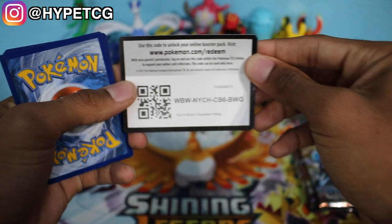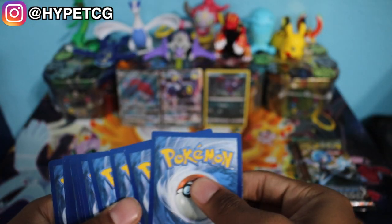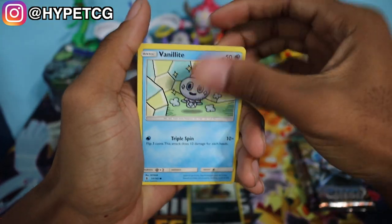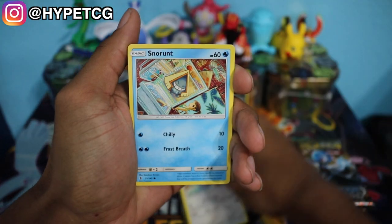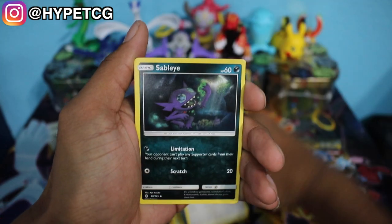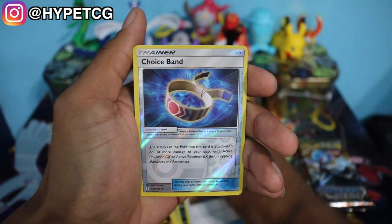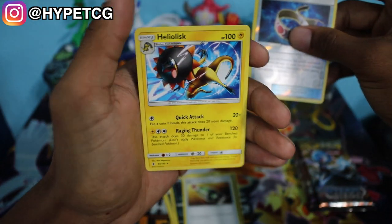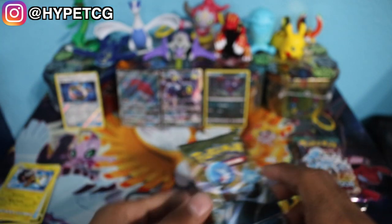Here's a code for you guys. In this Guardians Rising pack we have a Murkrow, Vanillite, Castform, Snorunt, Pancham, Metal Energy, Fletchinder, Sableye, Multi Switch, a Reverse Holo Choice Band — I would definitely take that — and a Heliolisk non-holo rare. We'll put this Choice Band in the back because that was actually a pretty good pull even without a holo or better.